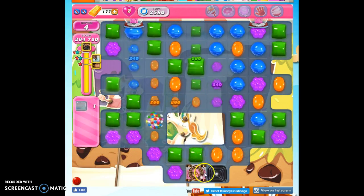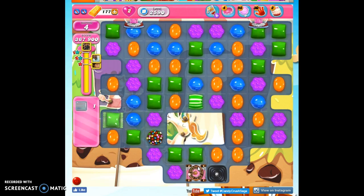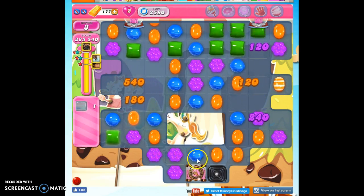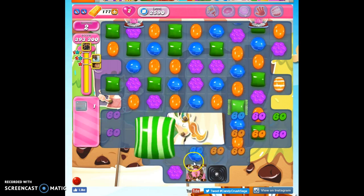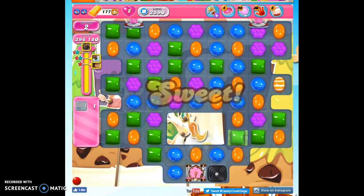We got a strike against it. I'm going to take out all green from the board, concentrating the colors. Striped wrapped combo. I tell you what, this is so close to exploding.